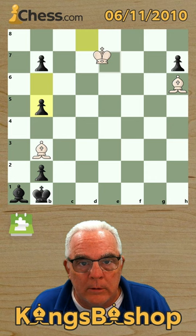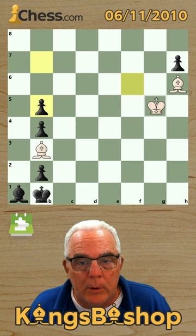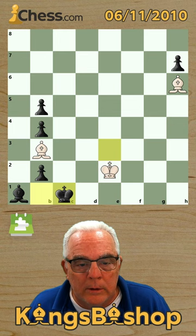We avoid stalemate by blocking our bishop and then stair-step our way down, always discovering and blocking — discover, block. Now we force him over.